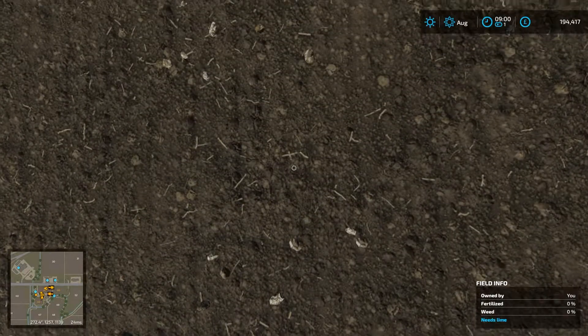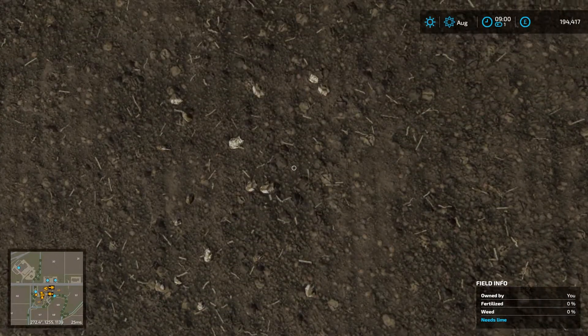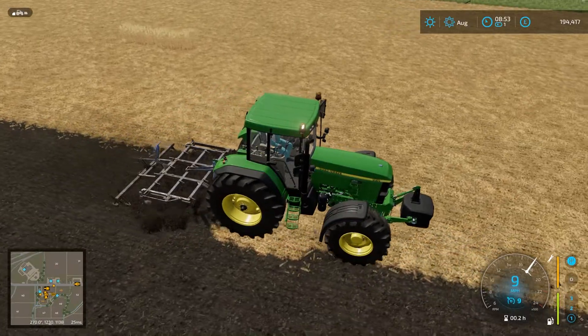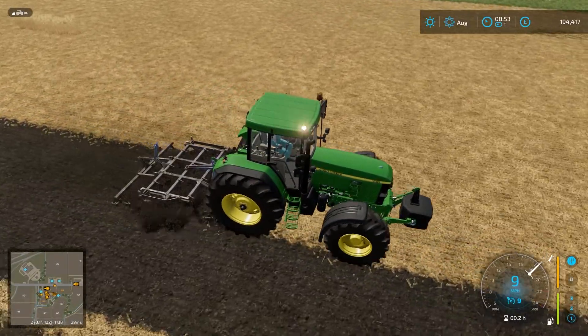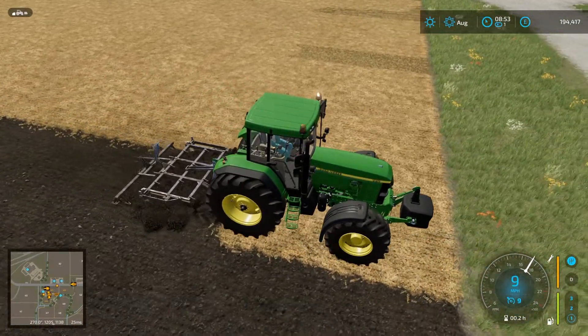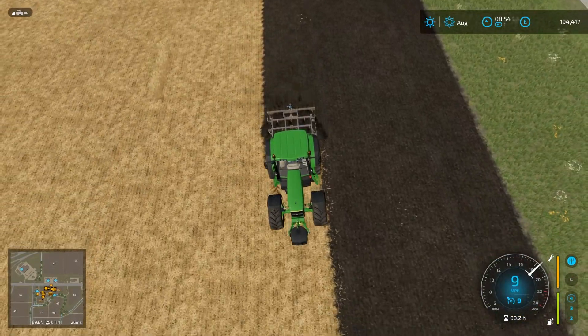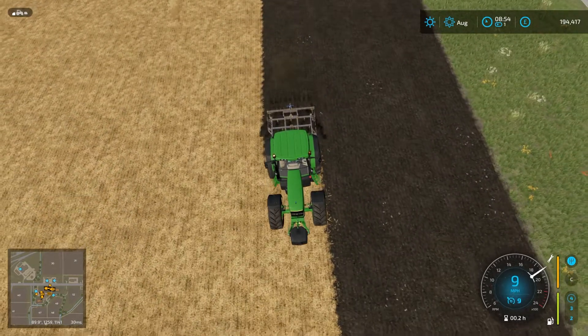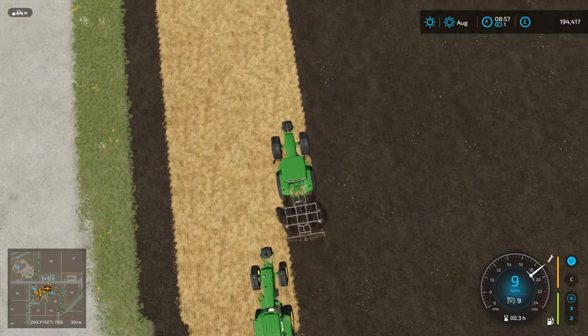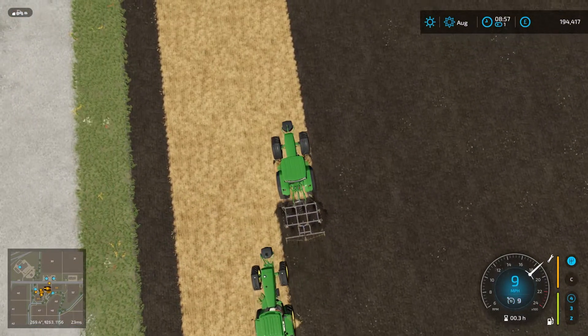Hello and welcome to today's two minute guide on stone picking in Farm Sim 22. When you're cultivating or plowing a field, little rocky objects pop up and get in the way. They can actually damage your machinery, and you can make a little bit of money from them.